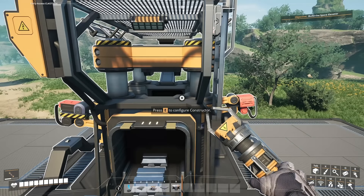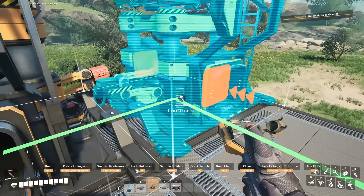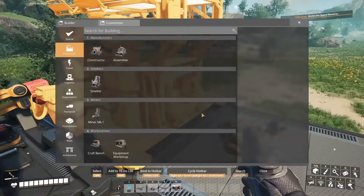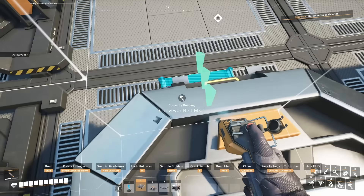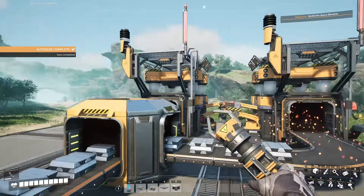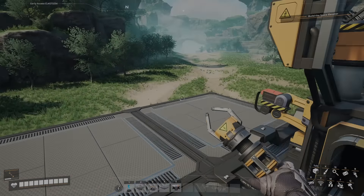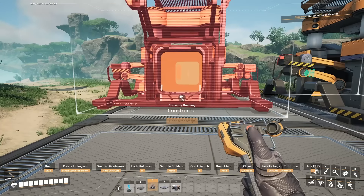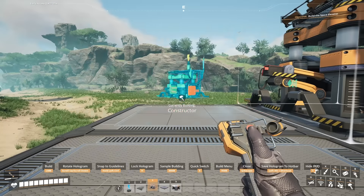In the early game, your power poles only have four connections, so sometimes you fill them up pretty quickly. Instead of breaking things down and adding another power pole, you can select your power pole, hover over a power line, click on it, and then move it. You've added another power pole without breaking the connection, and you now have another pole with a couple more connections.